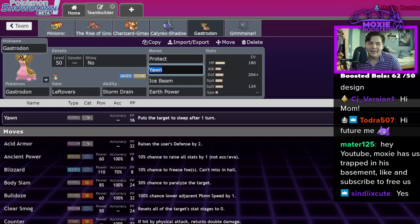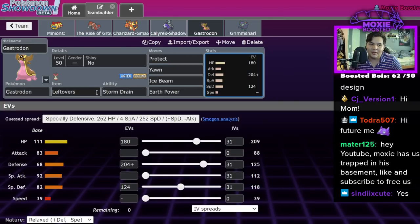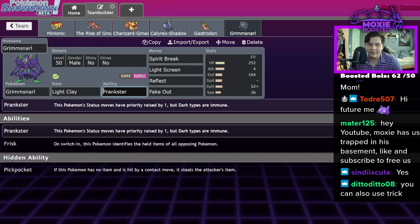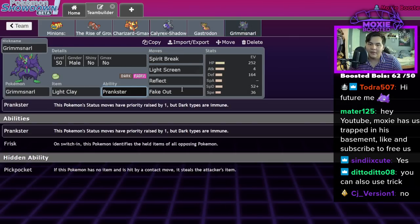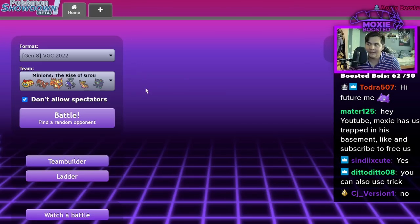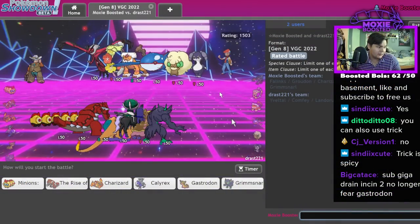We have a standard Gastrodon here with Stockpile, Drain, Leftovers, Protect, Yawn, Ice Beam, Earth Power. And we have a Light Clay Prankster Grimsnarl — Fake Out, Dual Screens, and a fun Grimsnarl set. Let's grab a game — I'm gonna do one on main and then switch to a brand new account that's gonna be minions-themed.